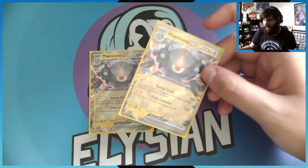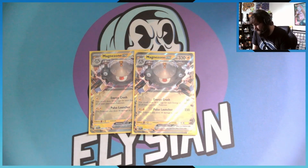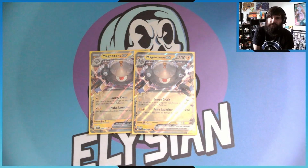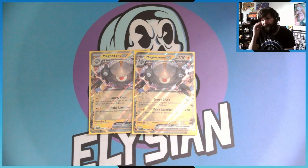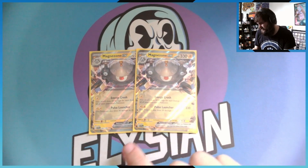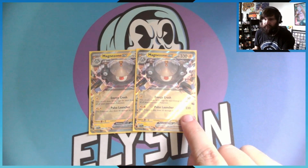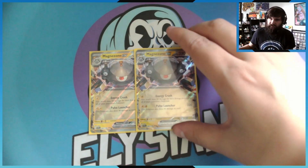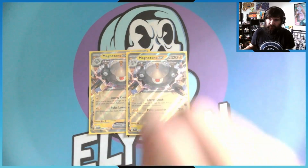We have Magnezone EX — I want two copies because I'm able to get it back from the discard pile. Energy Crush is really strong: for one Lightning energy it does 50 times the number of energies attached to all your opponent's Pokemon, not just the active one but also those on your opponent's bench. Or for two energies, Pulse Launcher does 220 damage but 30 damage to itself, dropping from 340 HP to 300 HP, which is still really good.